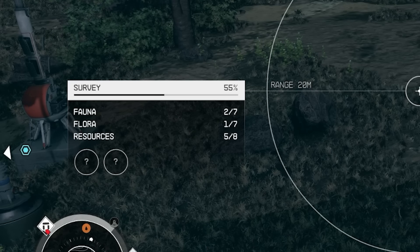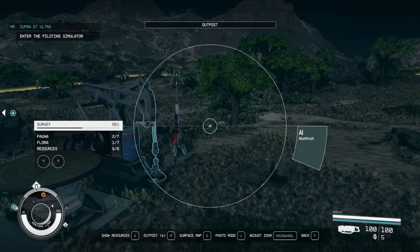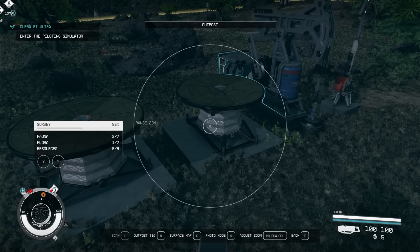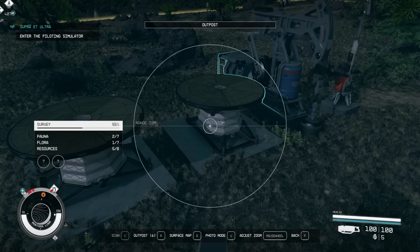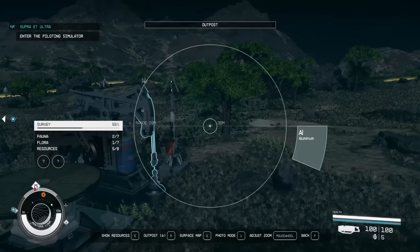The next thing the game doesn't tell you is that if you get 100% of your planet surveyed, your outpost there will have a higher production rate. I'm at 55% right now — two out of seven fauna, one out of seven flora, and five out of eight resources discovered. If you fill that out and get it to 100% surveyed, your outpost will have a higher production rate. So if you're going to put an outpost on a planet, be sure to fully survey that planet so you're getting your maximum yields from it.